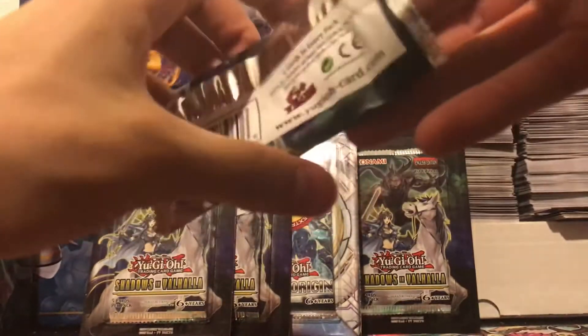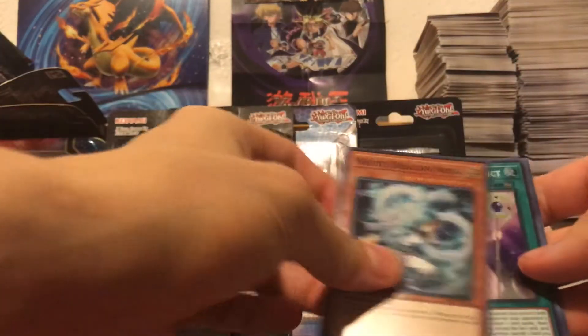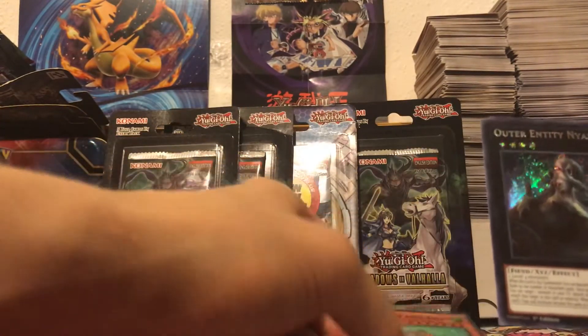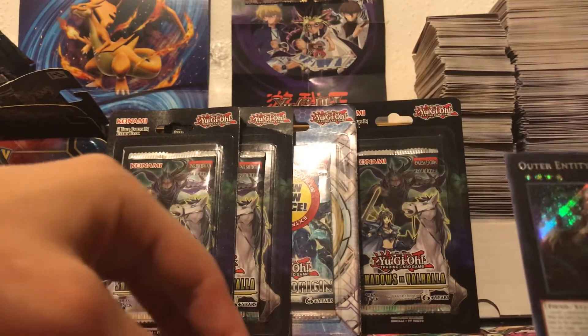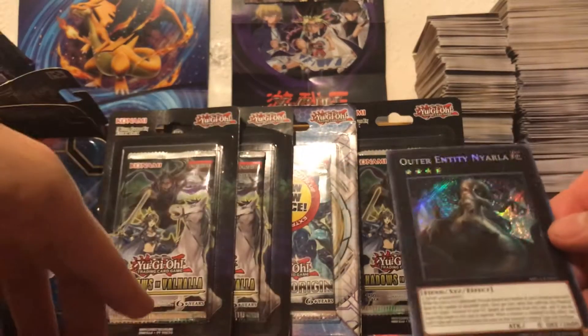So yeah, wish me luck. Let's see what we get for these packs. First pack — I think it might be the first card in the front. White Dragon Ninja, Goddess Erd Verdict, nice. Miss Valley Apex, it's actually not the first from the front. The Akashic Magician is pretty cool. And Outer Entity Nyarla — that's pretty cool.